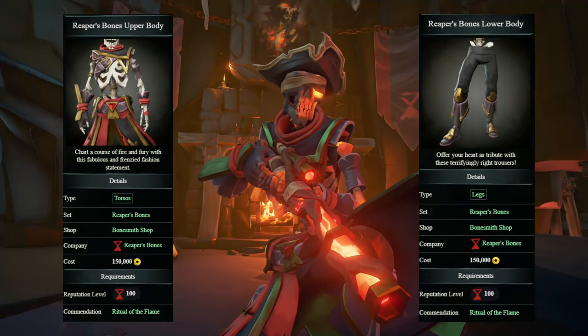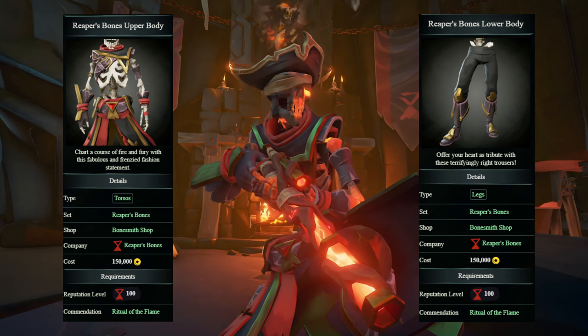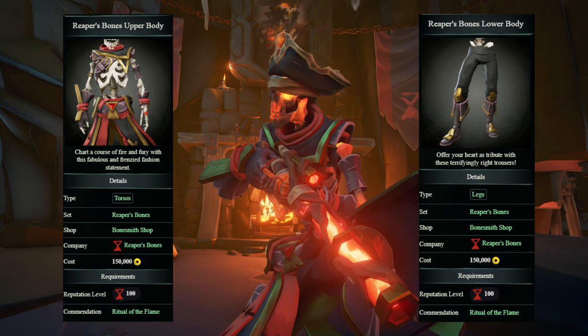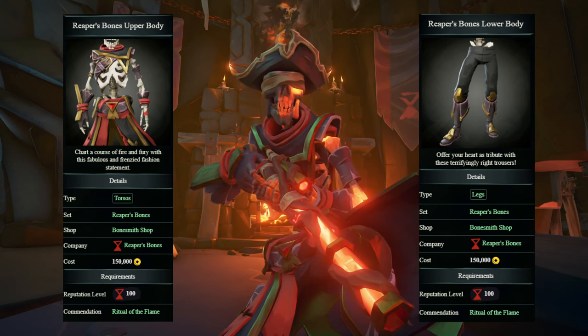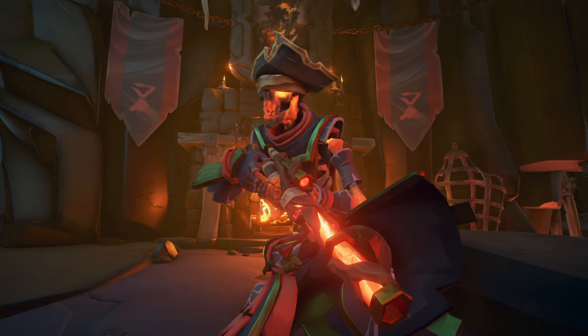The torso and leg pieces I use are the Reaper's Bones Upper Body and Lower Body. Both of these are unlocked by reaching reputation level 100 in the Reaper's Bones, and each piece can be purchased from the Bonesmith for 150,000 gold.